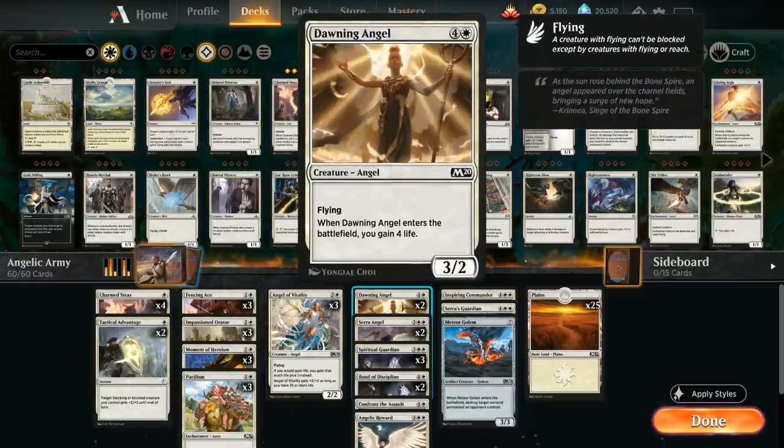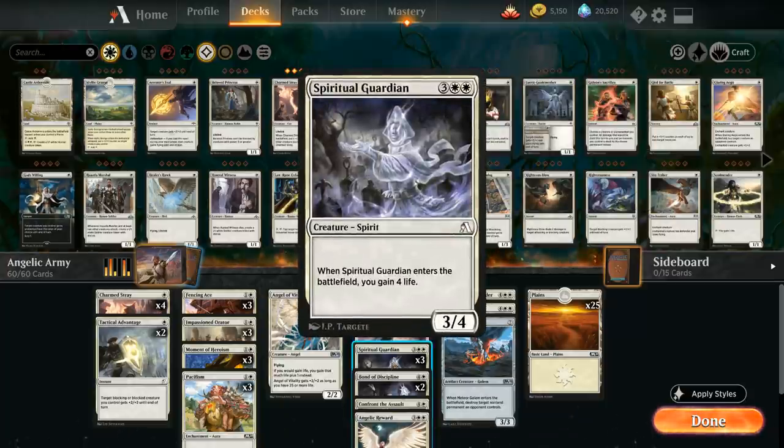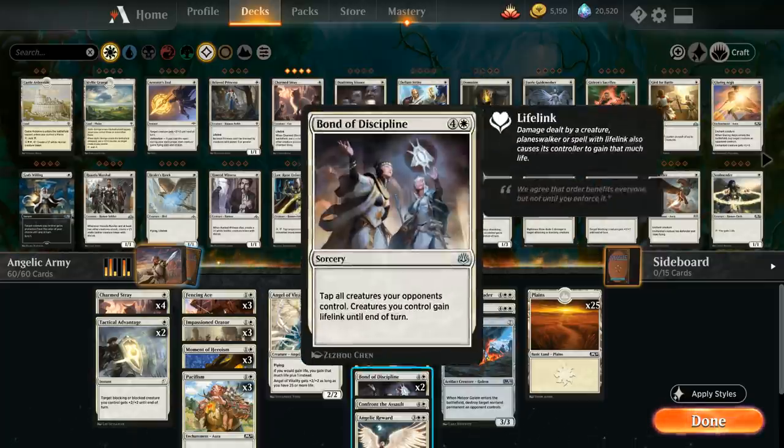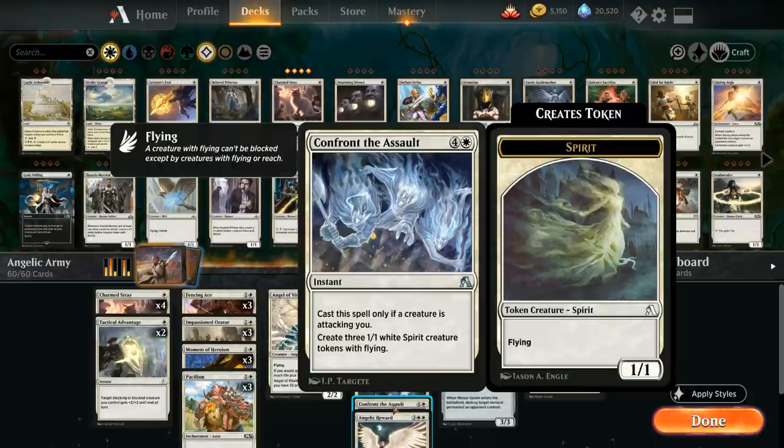Three Angel Vitality, which gets better the more life gain effects we have and can eventually grow up to a 4/4 flyer. Then we've got Dawning Angel, gaining us 4 life when it enters the battlefield. Sserra Angel, a 4/4 with flying and vigilance. Three copies of Spiritual Guardian, another Arena exclusive — a five-mana 3/4 that gains 4 life when it enters the battlefield. Two copies of Bond of Discipline tapping out all the opponent's creatures and giving our creatures lifelink. One Confront the Assault, another Arena exclusive, making three 1/1 flying spirit tokens if we're getting attacked.